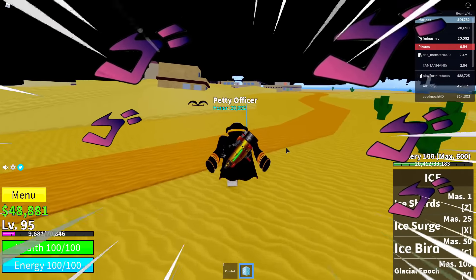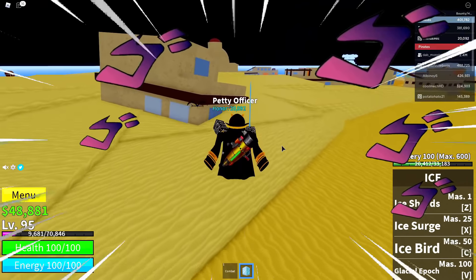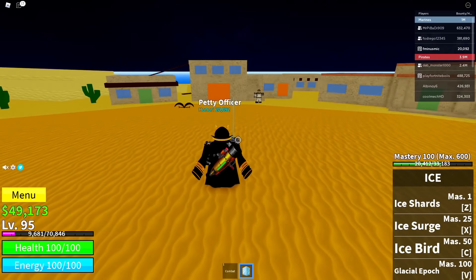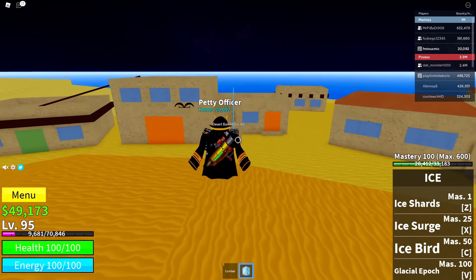We did arrive at the desert place. I'm not really sure if these enemies are good enough for my level, but we're gonna go ahead and train here for just a little bit so I hit level 100, and then after that we'll go from there. On the bottom right-hand corner of the screen, I do have my mastery for this ice fruit at level 100. Let's check out this move really quick.